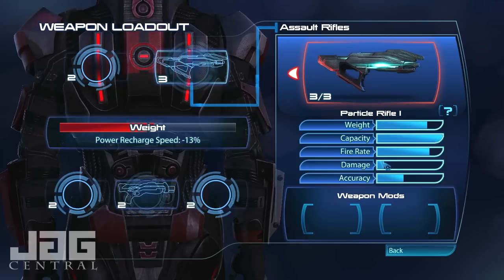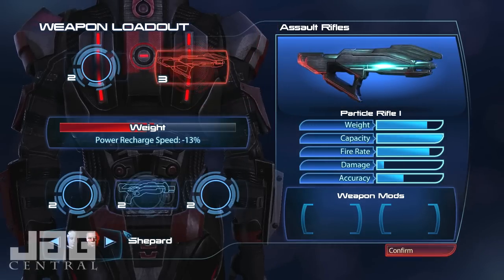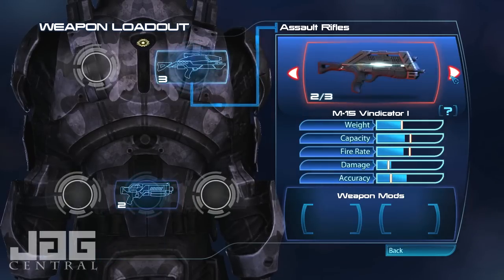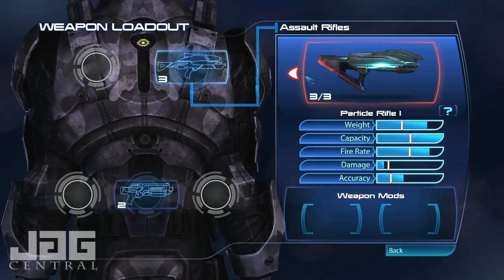We got a particle rifle — the damage isn't great, but the fire rate's awesome and the capacity is good. The weight's heavy though, so I'm actually going to have a slower recharge. I got rid of my pistol because if I had that on too, my weight went way up. So I've got an assault rifle and a shotgun now. This game is obviously different than the other ones where you can equip whatever you want — it's more RPG-esque in that nature, which is pretty cool, I think.